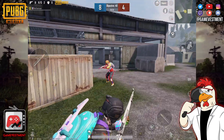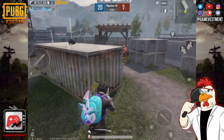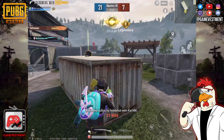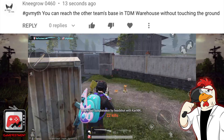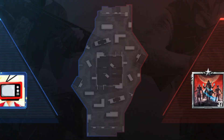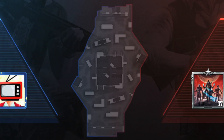Hello everyone, welcome back, it's your host GV and I hope you're having an amazing day. Since I don't want to waste your time, let's go right into it. You can reach the enemy's base in TDM Warehouse without touching the ground. The easiest way to explain this will be with the concept of the floor is lava, which means that we need to move from here to here, or vice versa, without touching the ground.